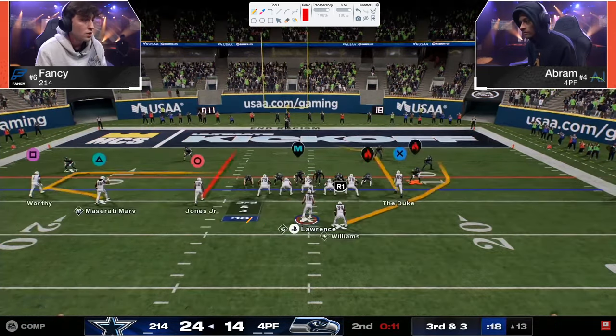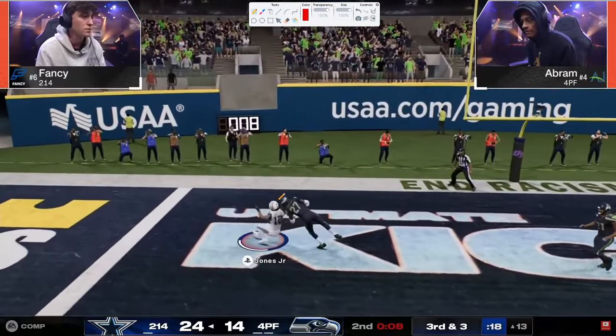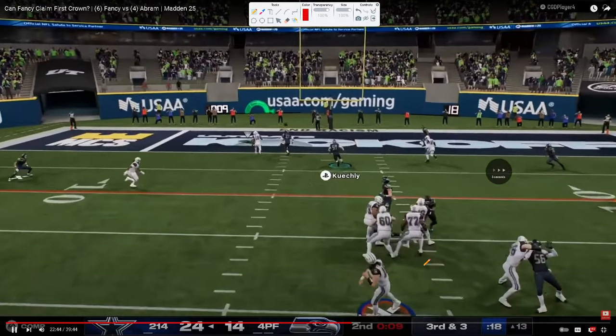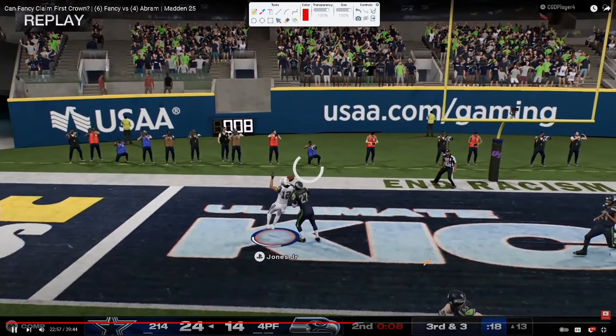If I was Fancy, what I would do here is a stemmed in route, a streak, and then a drag and an in route — because it really high-lows that backside. I don't feel like the flat does a whole lot for you. He's using a running back wheel — I wouldn't have used that running back wheel throw right at him. Fourth and three — obviously take your three here.